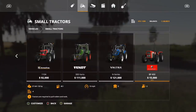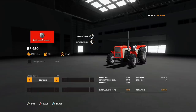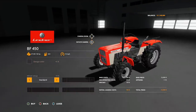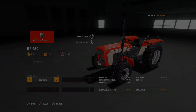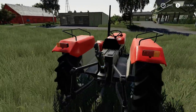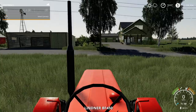Now a new tractor — the Linder BF 450. $15,000, only 4 slots, 50 horsepower. Design color options are grays or blacks, and it looks like it changes the engine area. Wheel setup: standard, wide tires, or narrow tires. Here it is in game — looks really good. I'd love to see a front loader on this; it would be a great farmyard tractor. Let's get in — two cameras, there's the horn.